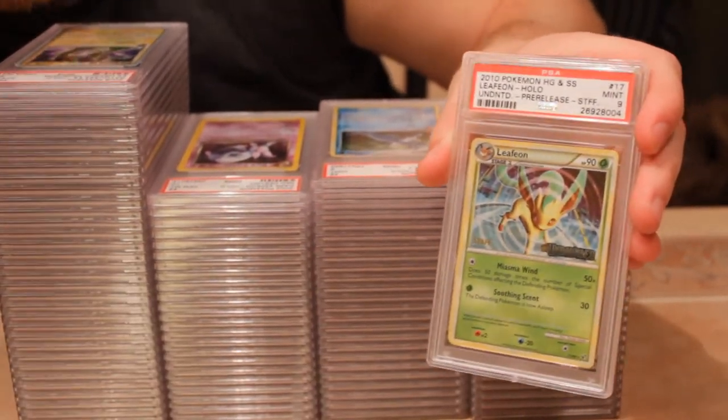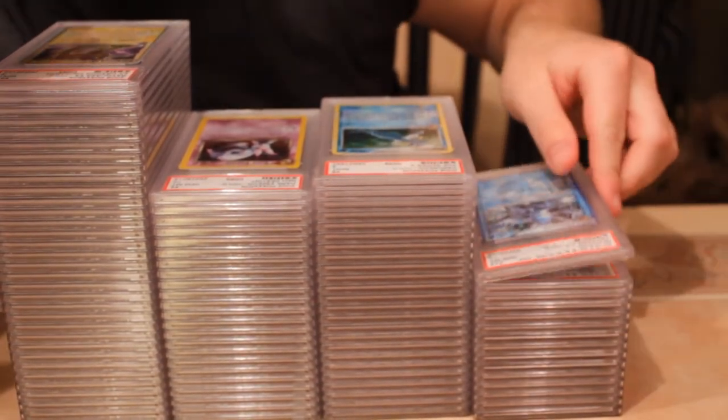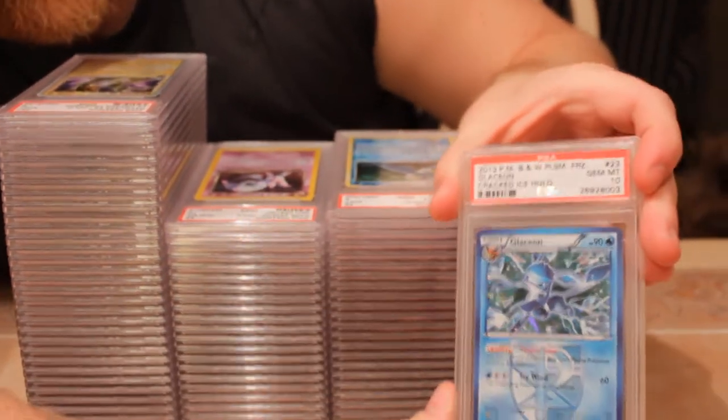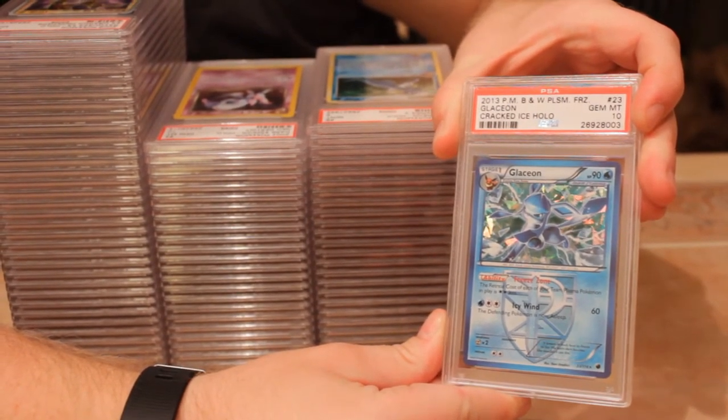I sent a second one which received a nine, so no ten on those. That's a pretty hard card — being about seven years old — to find a nice staff copy in gem mint 10. Next we have probably the highlight of the Glaceon/Leafeon pile: the regular holographic, they're calling it cracked ice holo, from Black and White Plasma Freeze with a gem mint 10.